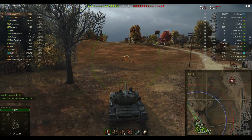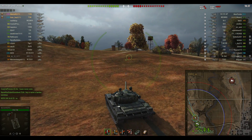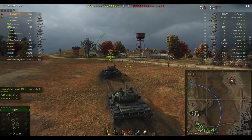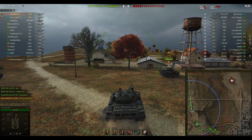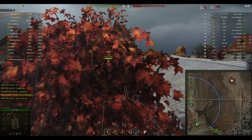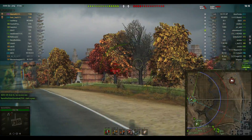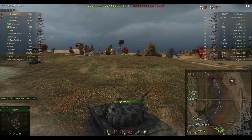I think it was given to the East Germans by the Russians, or it was used in East Germany when East Germany was around. Matchy's on the Highway map and he's going up to where the mediums normally go at the 1-2 line. Trusty old T-55A. Sonic Snail is in the T-54 — very similar tank, obviously both Russian designs looking at the way they look.